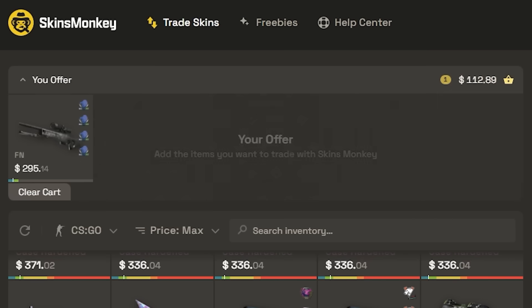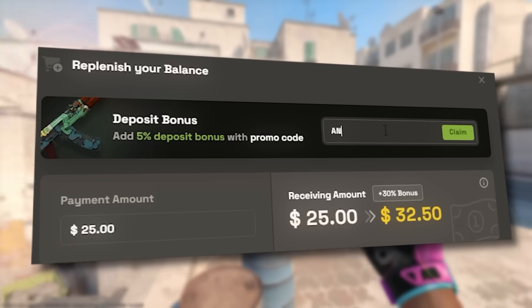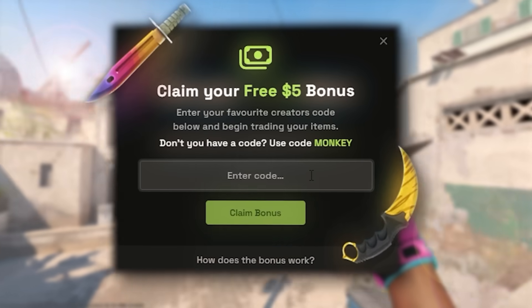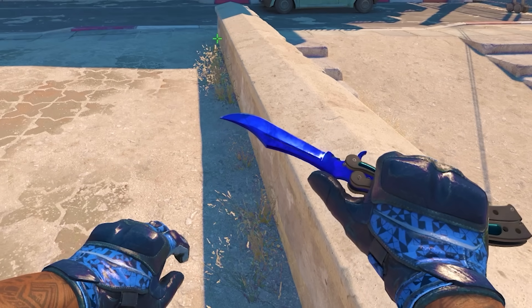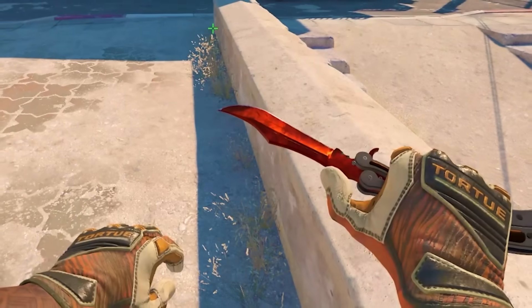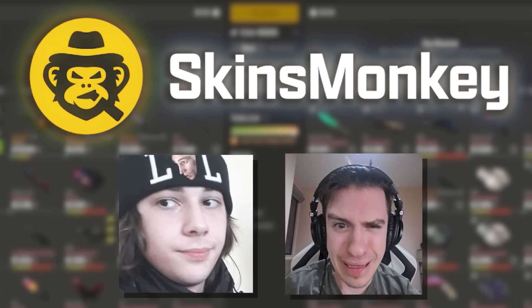This clip was brought to you by Skins Monkey. Trade your skins on Skins Monkey to change up your loadout, because you get the 35% deposit bonus if you use code anomaly. You want to get up to $5 free for your first trade, so use the link in the description to start trading now, because it's really easy to get new skins if you don't like your old ones. Just look how quick that trade was. And thank you once again, Skins Monkey, for paying for the clips channel editors.